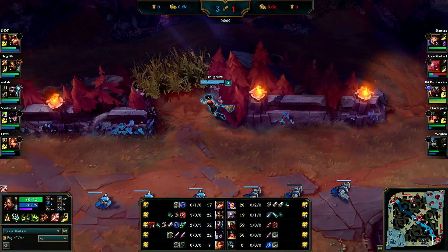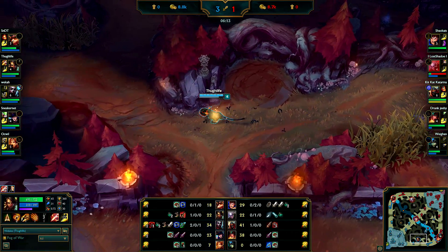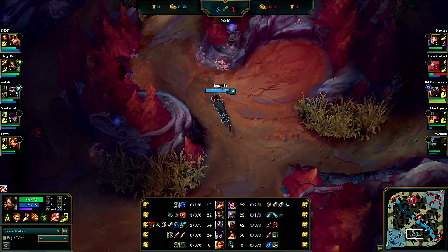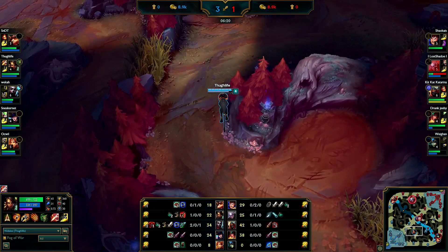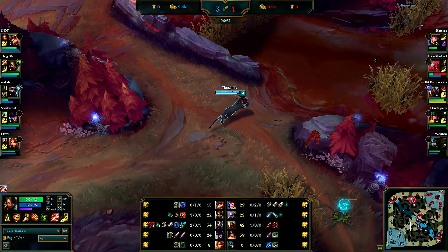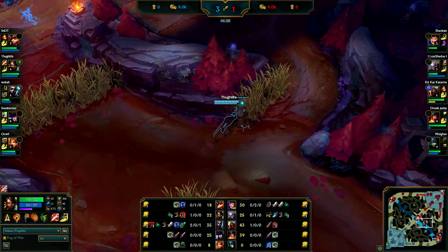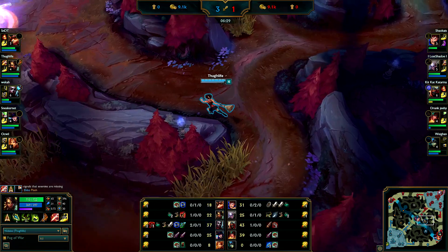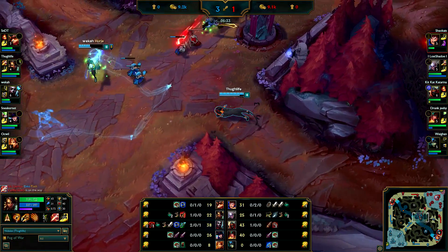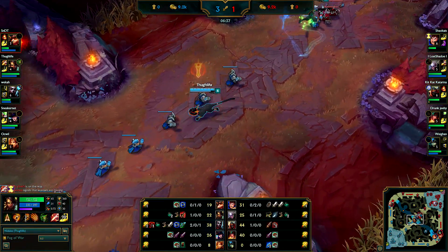Just gonna go back to farming. Nidalee's strengths are the jungle clear and the counter-jungling ability, because you have a jump every few seconds so you can easily get out over walls and such. Not walking efficiently here and I just missed this spear - it was just at the end of the range, or I could have flashed on him. Sorry, I don't have flash.